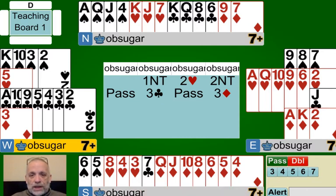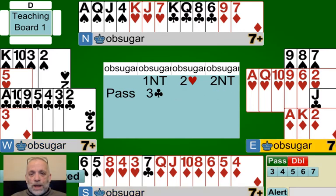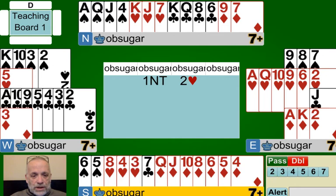We're bidding a suit that is lower ranking than the opponents'. Notice that our diamonds can't be bid at the two level. If our suit was hearts and theirs was diamonds, we would have a higher-ranking suit and could bid two hearts. But when we're bidding a lower-ranking suit, we're going to go to the three level to show our diamonds — but we have two ways to get there. When we relay, we're showing the weaker hand. When we bid directly at the three level, it's showing game-forcing points.